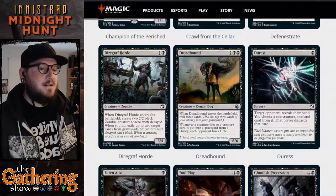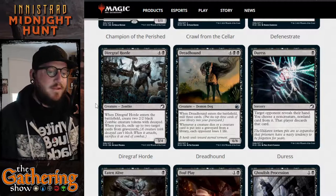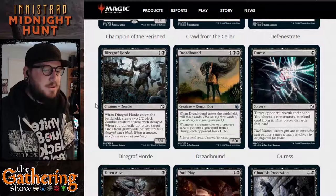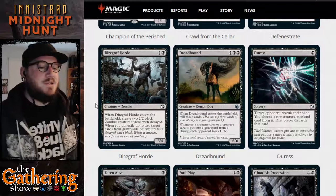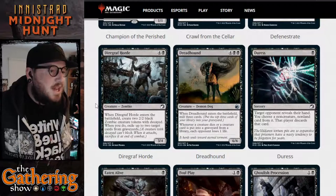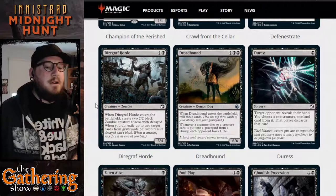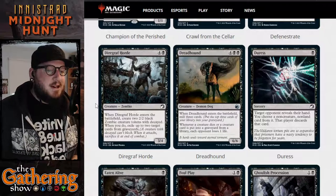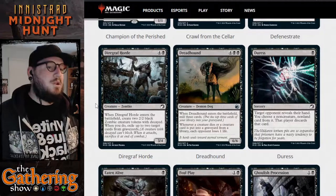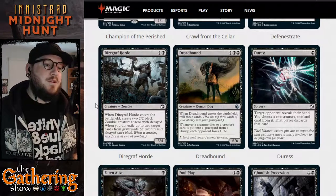The next black card is Dire Graf Horde. For four and a black, you get a 3/4 zombie creature. When Dire Graf Horde enters the battlefield, create two 2/2 black zombie creature tokens with decayed, and when you do, exile up to two target creature cards from graveyards. Decayed means the token can't block, and when it attacks you sacrifice it after combat. You can use this to exile cards from your opponent's graveyard you never want to see again.